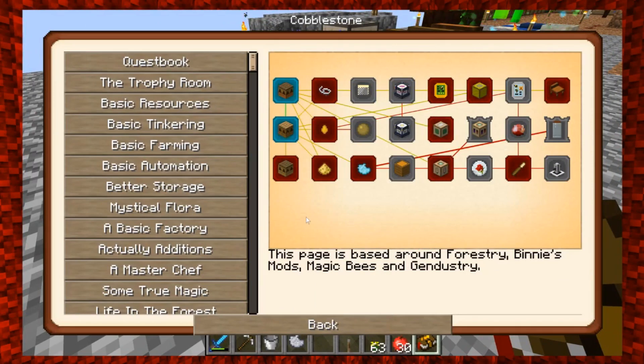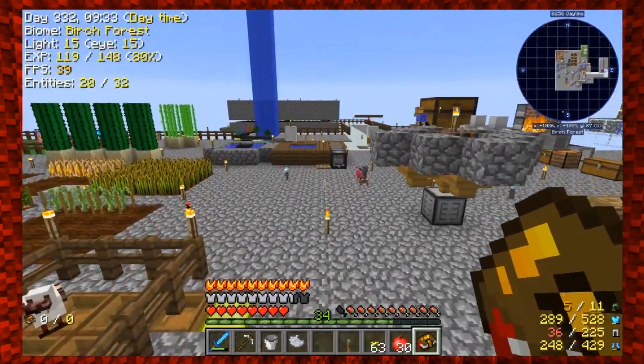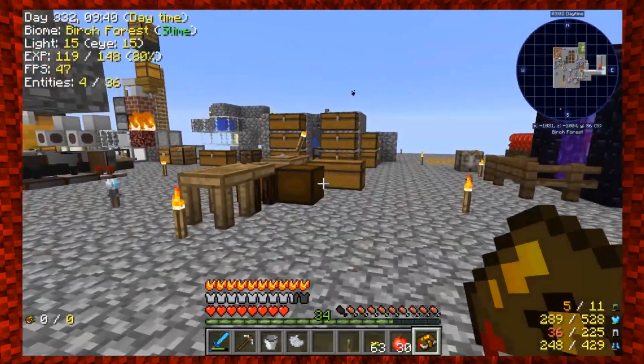If I get a princess of one of the bees I need, I can breed it with any drone and it should turn that princess into a queen, so the queen can start producing. If I can get a princess of the ones needed to make the unusual pollen, I might be able to get lucky that way. Bees are going to be a grind — be prepared for a lot of off-camera work.